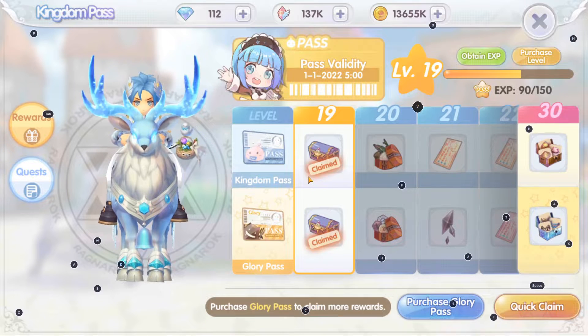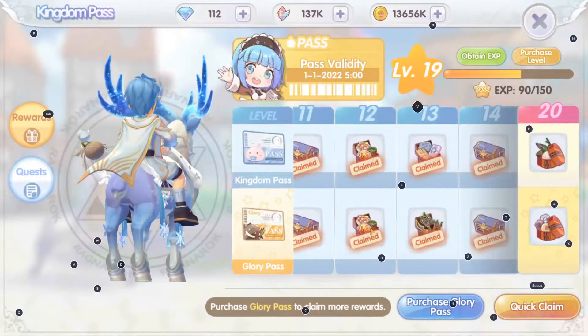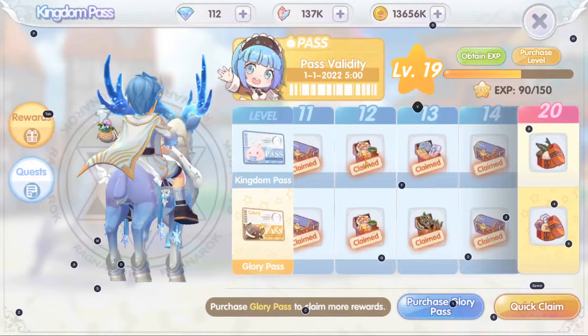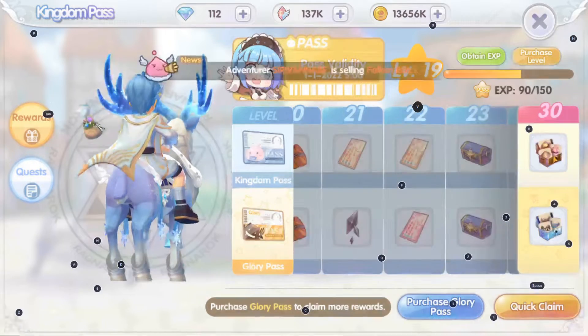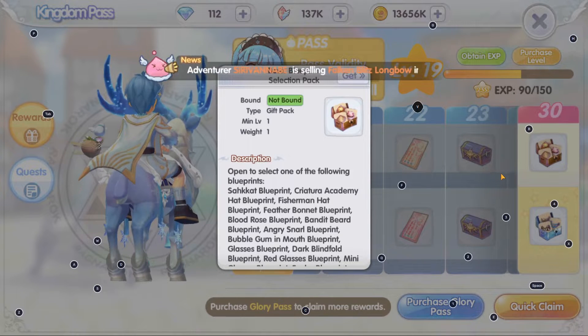A quick PSA regarding the December Kingdom Pass. This December, they decided to give away selection packs which will let you select specific items that you wanted. For people who wanted a specific headgear, at level 30, you can get the Basic Blueprint Selection Pack.